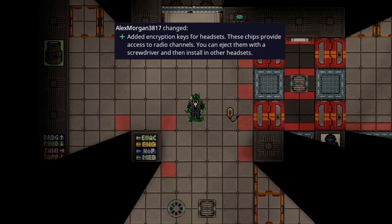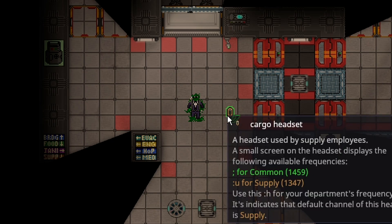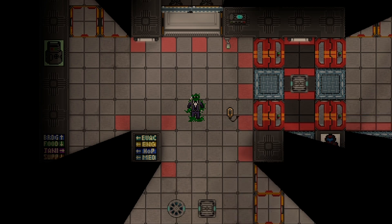Radio encryption keys have been added to the game. They work simply — you can pop the encryption key out of any headset. For example, the cargo headset has the supply channel, and if you take a screwdriver to the cargo headset, you can pull the key out and put yours in.